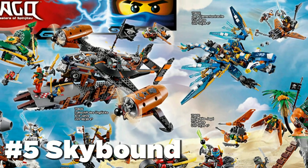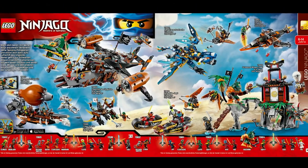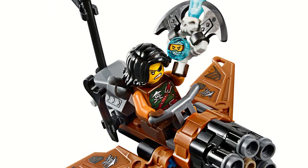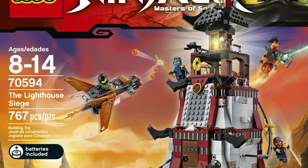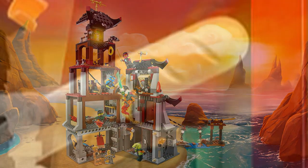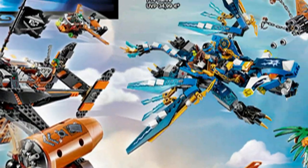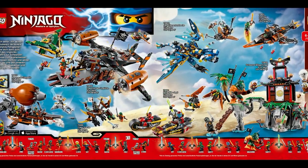Skybound spanned over two waves with a grand total of ten sets. It used the Sky Pirates theme to great effectiveness with the Raid Zeppelin and the small villain builds included in most sets, and made decent use of it in the Sky Shark and Misfortune's Keep. The best set has to be the Lighthouse Siege, which brought a location from the TV show into set form perfectly. The three dragons were also great, especially the green NRG Dragon, and most of the smaller sets were good as well, making Skybound an all-around solid wave.